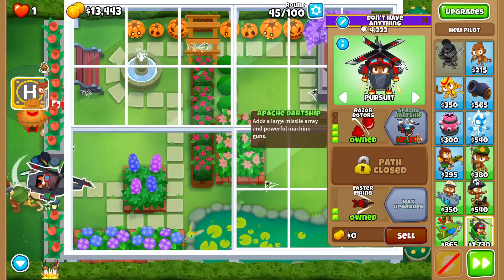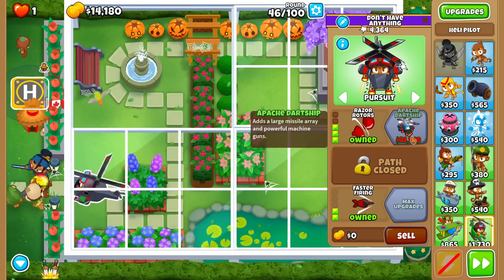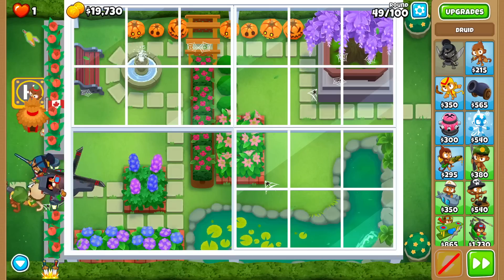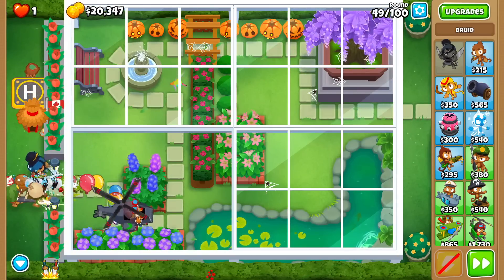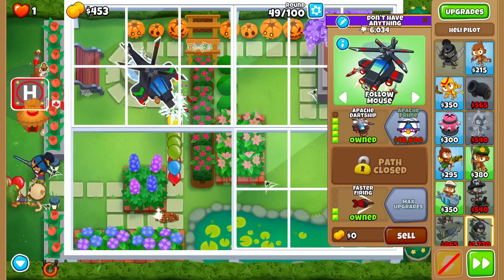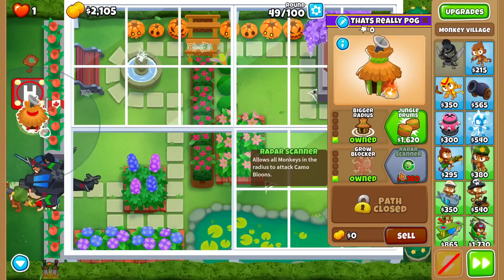They buffed the Razor Rotor's damage on the Apache Prime and the Dark Ship, so that'll help us marginally - probably not going to be a difference maker. I think after you beat the Ceramics at Round 49 we can afford it, though it's pretty tight. Let me use the ability now. Now that we can beat the next 30 rounds solo, do you think we can just save for Apache Prime?